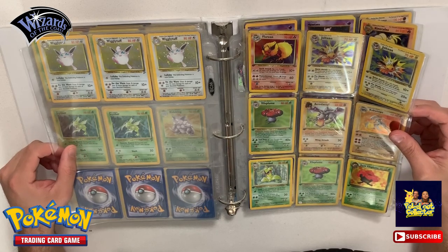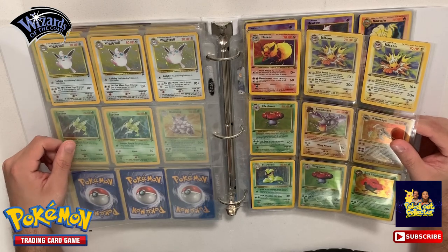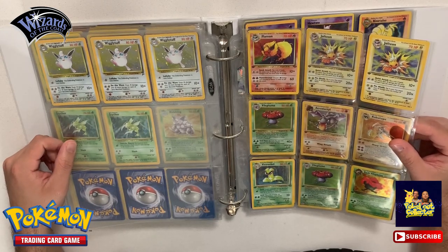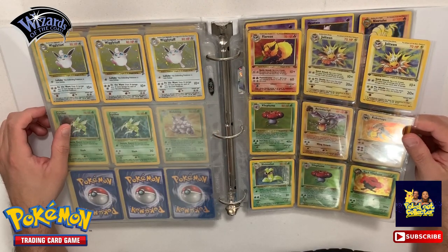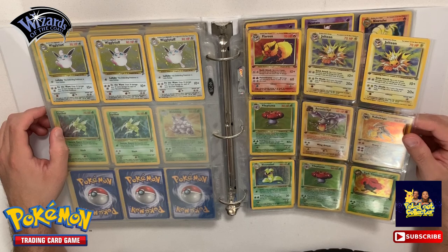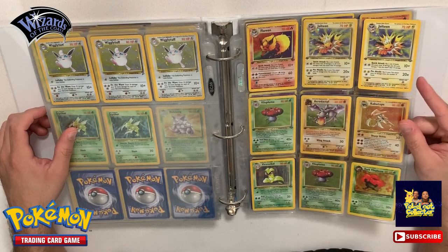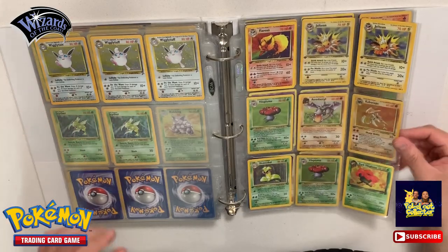So now we are in Fossil - these are actually Fossil first editions. So we got a Kabutops, an Aerodactyl, Vileplume, a Flareon, and two Jolteon first editions. We have a Jungle Vileplume and Victory Bell first editions, and then we have a Dark Vileplume first edition.